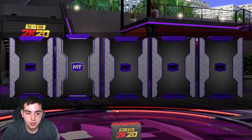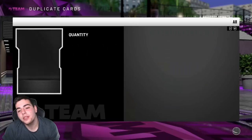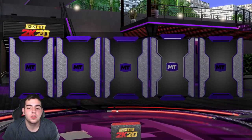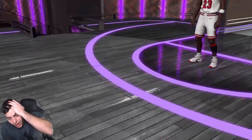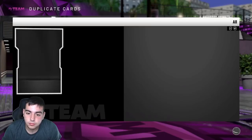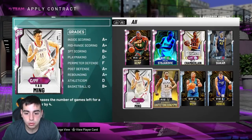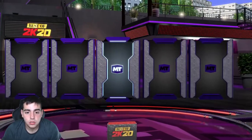2K, these packs are so bad. Why do I waste my VC on them? Am I gonna get anything? At least I got Jordan earlier. I don't understand — why do they drop packs this expensive? If I don't get one diamond there's gonna be a lot of problems. I'm really upset right now. These packs are so bad. We got about 97k VC left, let's pop like five more.